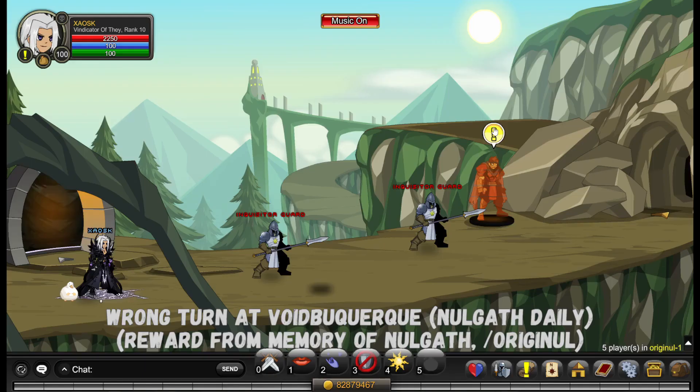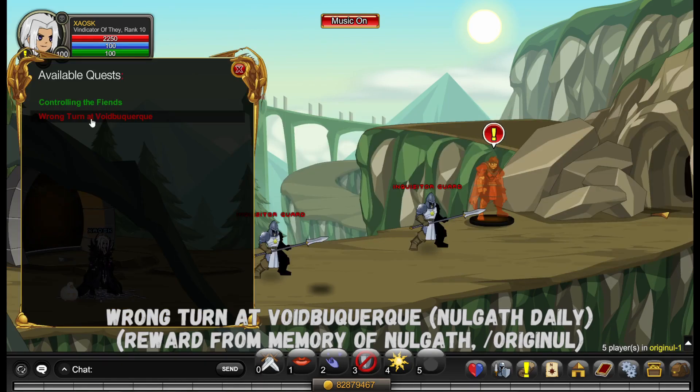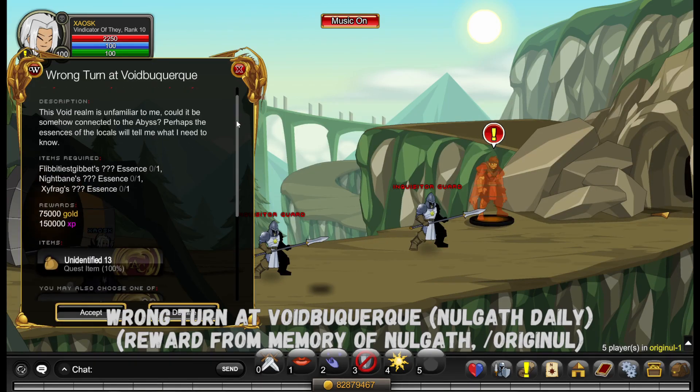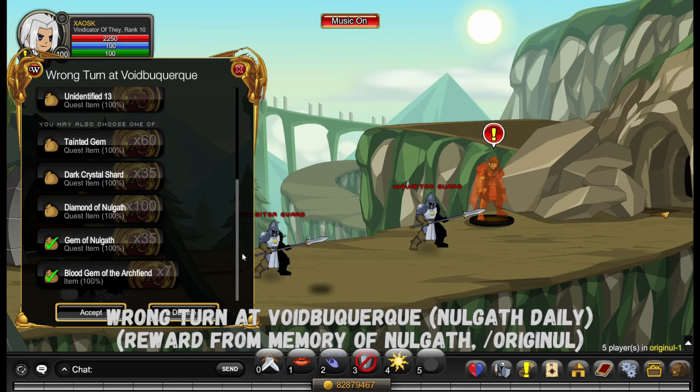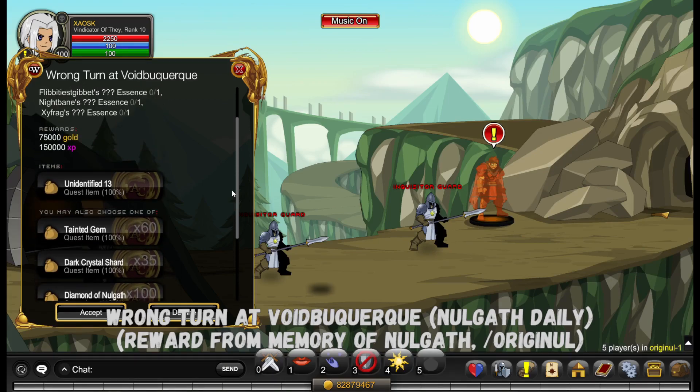This bed looks so sick. There's a new Norgoth daily — you get 6 items and you may choose one of the 5 items. One is Tainted Gem, Dark Crystal Shard, Diamond of Norgoth, Gem of Norgoth, and the Blood Gem of the Archfiend.